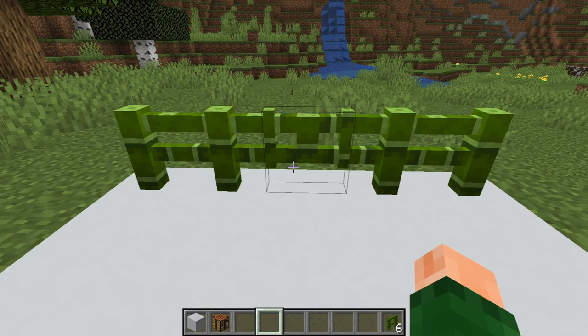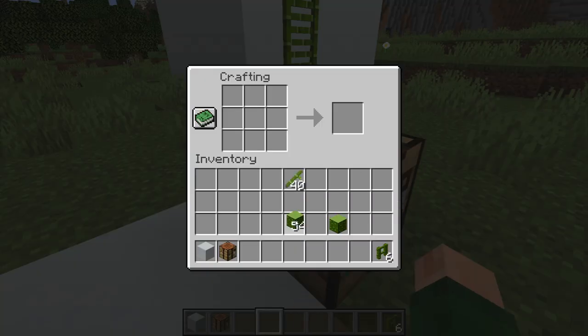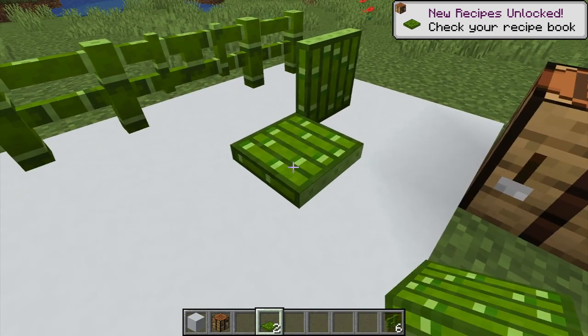The next thing we're going to make is the bamboo trap door. So we've got a lot of these blocks here. The trap door — there you go. And there is the trap door. Pretty nice, isn't it?